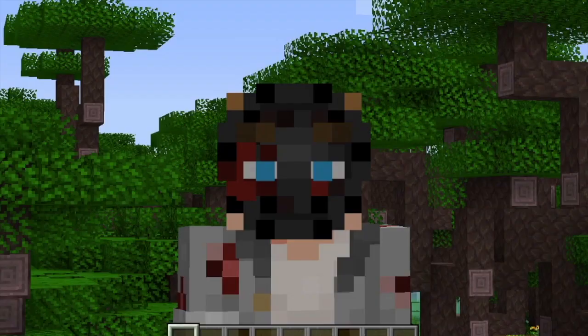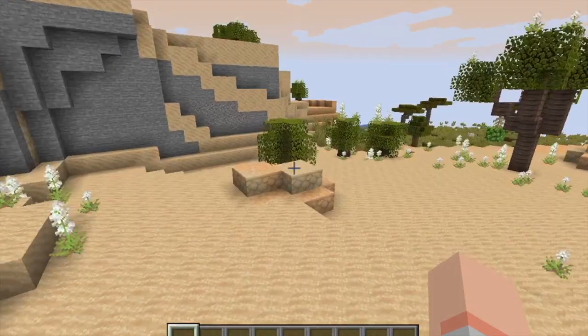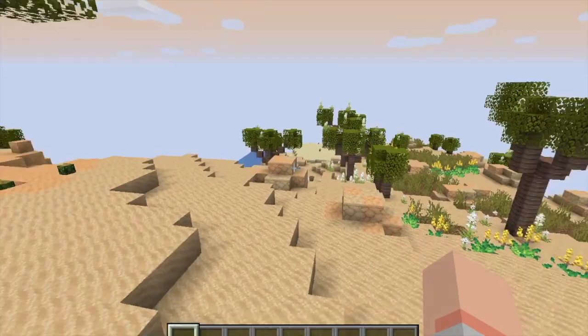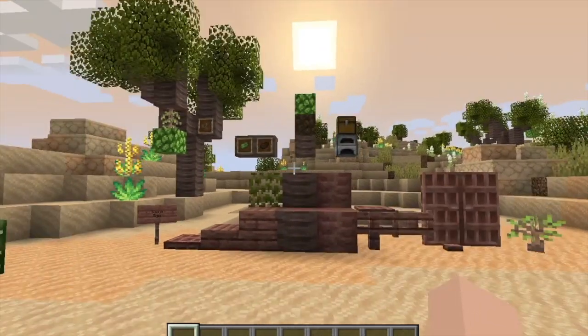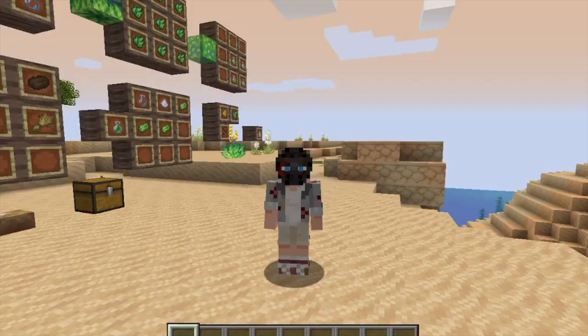Now let's move on to the dunes. Welcome to the dunes biome. This biome's another variant of a desert biome, but it adds a lot more things as you can see around here. Over here you might notice there's a cool new tree. Lots of new trees in this mod - that's kind of dope.